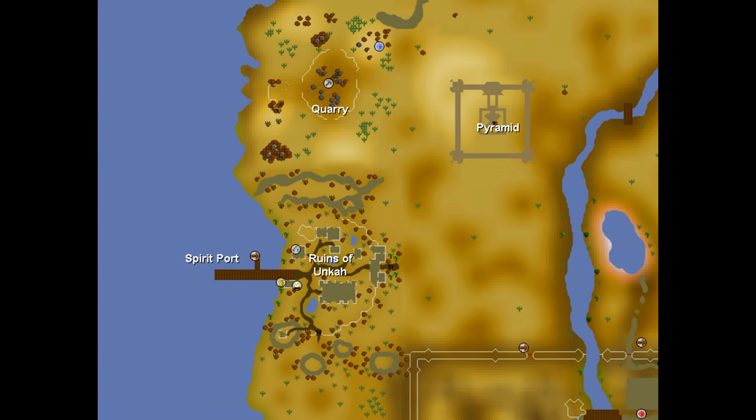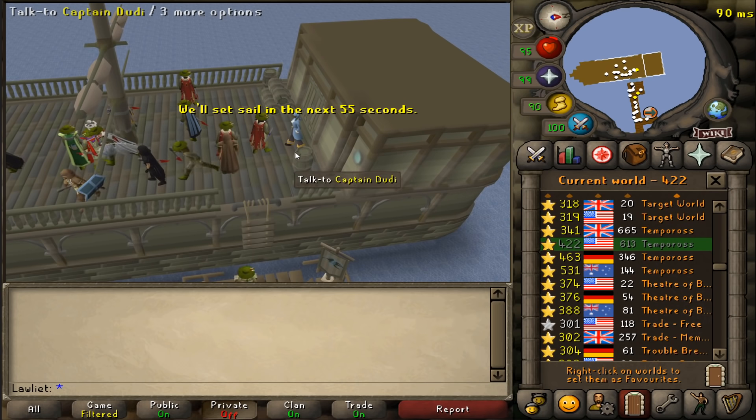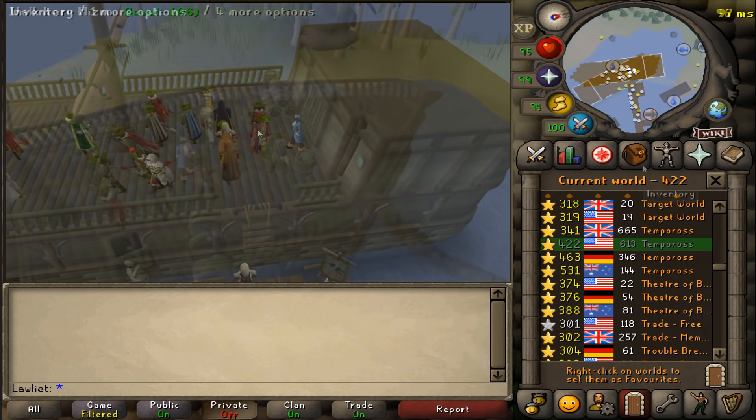As for the location for this new content, a new place has been added on the map in the desert region known as the Ruins of Unkah — if I'm saying that correctly. This place can be found south of the quarry. From the ruins you can make your way onto the spirit port and board the boat, and after some time the boat will take off and the fight will begin.